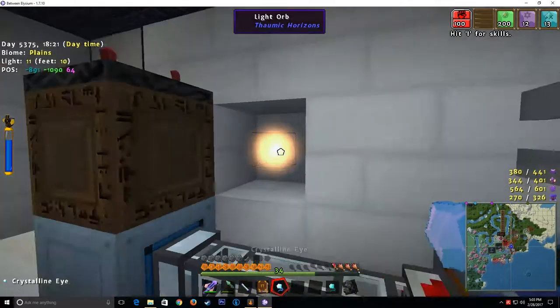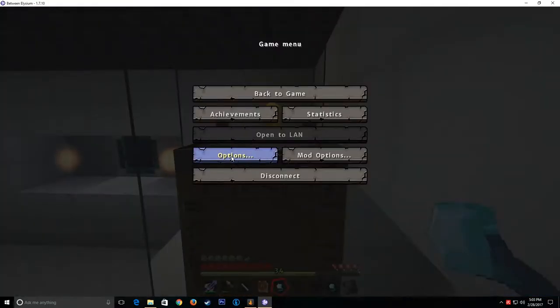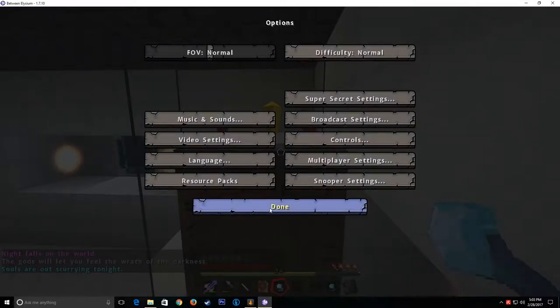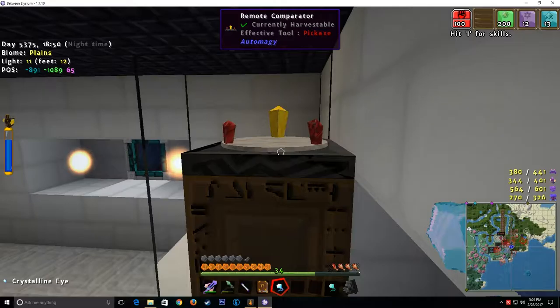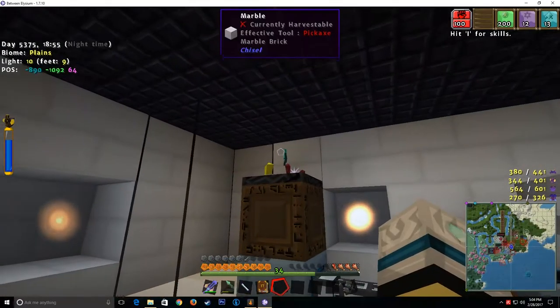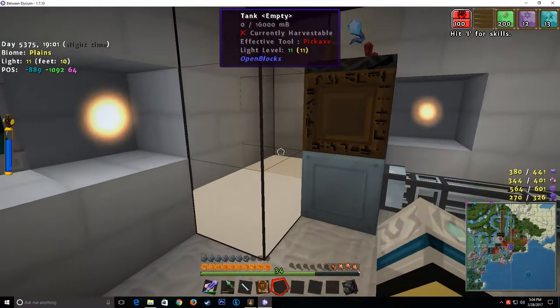Now watch — once we put it into the remote comparator, I'm going to roll the music a little bit. I lowered the music a little bit, hopefully that's helpful. So what the crystalline eye is going to do once I place it into the comparator — ta-da! It detects whether there's an inventory in here. Right now there's not, so we're not doing anything.